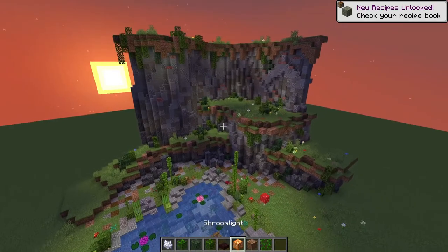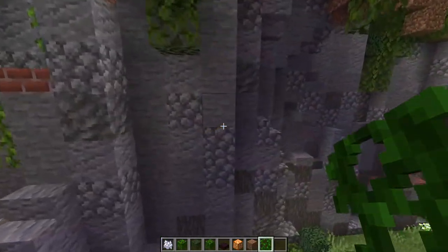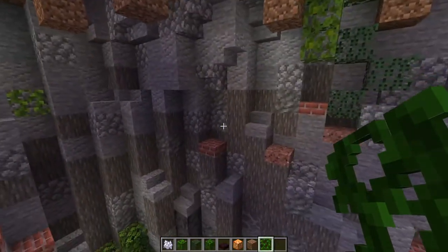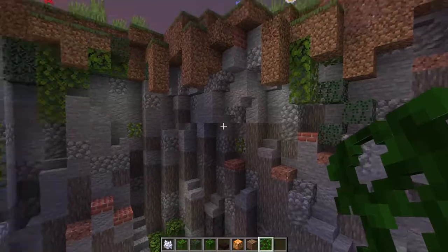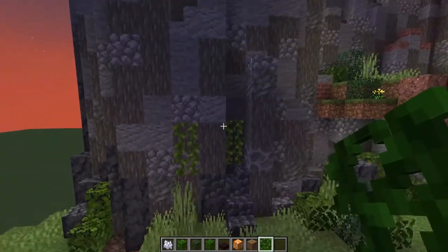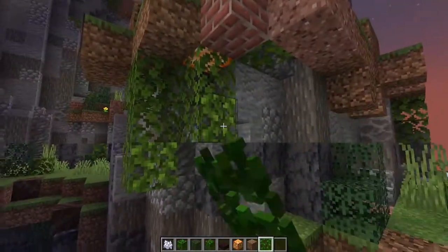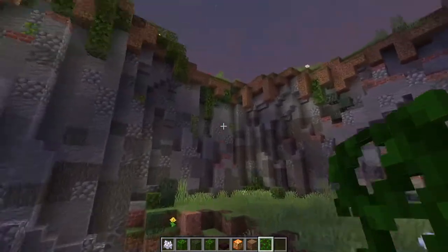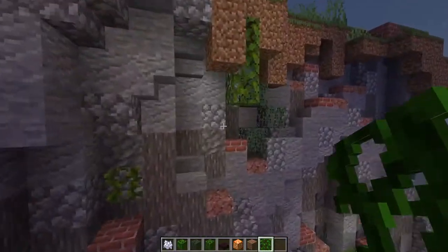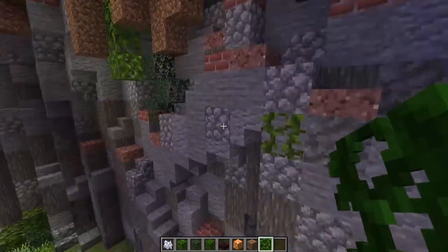I think the greenery on these cliffs is looking really amazing now. Let's go and hit it with a couple of vines here and there. You don't want to put too many because they really can get overgrown if you're not careful. The nice thing about a cliff like this is there's so many stair blocks and ridges that they tend not to get out of control. And if they do, you can always go through with some string and just sort of block off where you don't want them to grow. You can even put them against some of these leaves so that the leaves actually grow all the way down. The vines are a nice subtle way to add a little bit more greenery to the edge of the cliff.